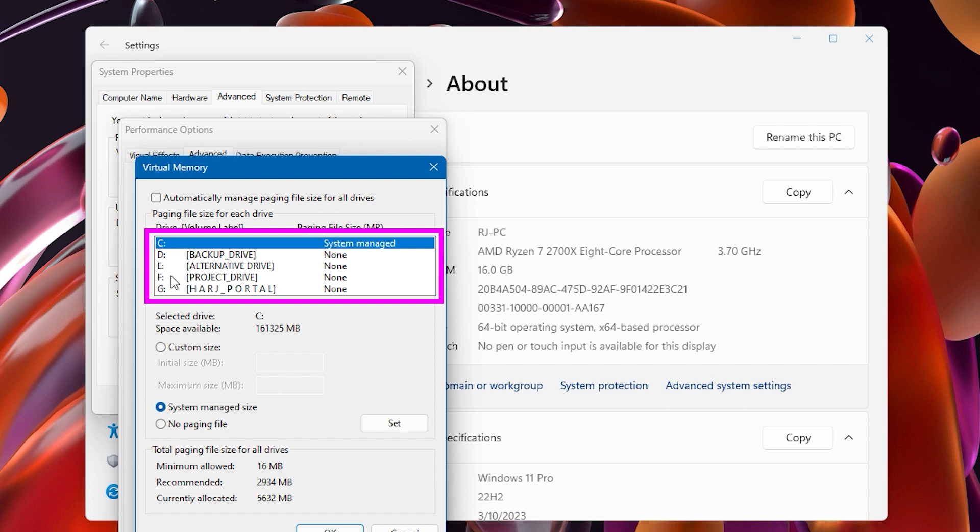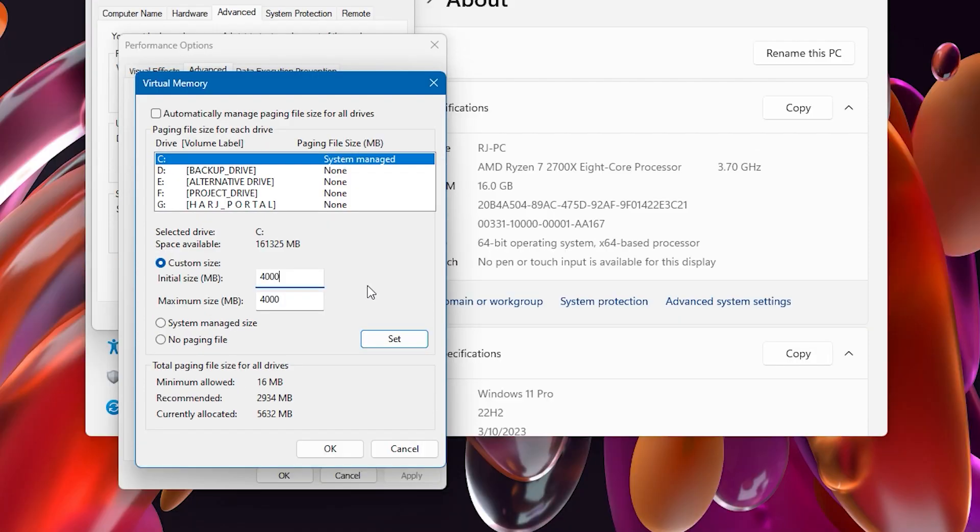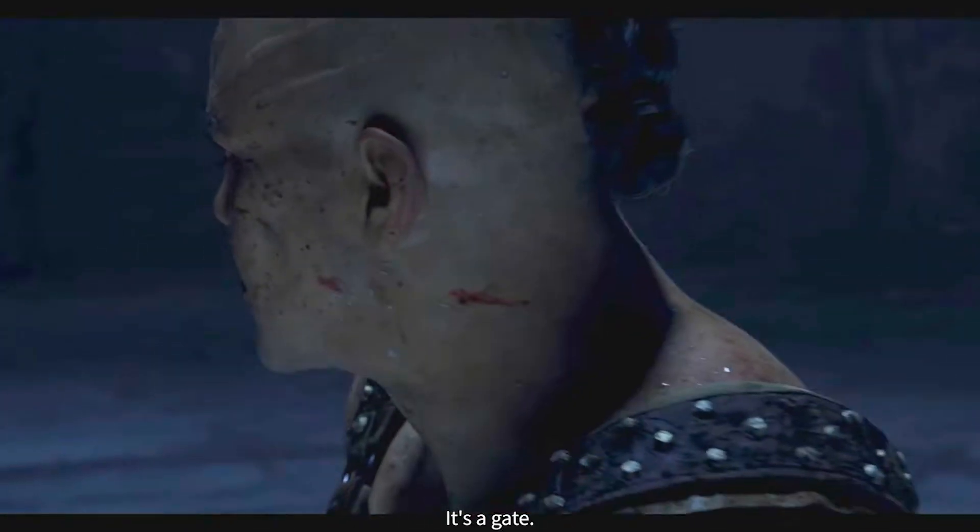Select your system drive and select the Custom Size option. Enter a larger initial and maximum size for the virtual memory — a recommended value is 1.5 times the amount of physical RAM installed. Click Set and then OK to apply the changes. Restart your computer for the new virtual memory settings to take effect.